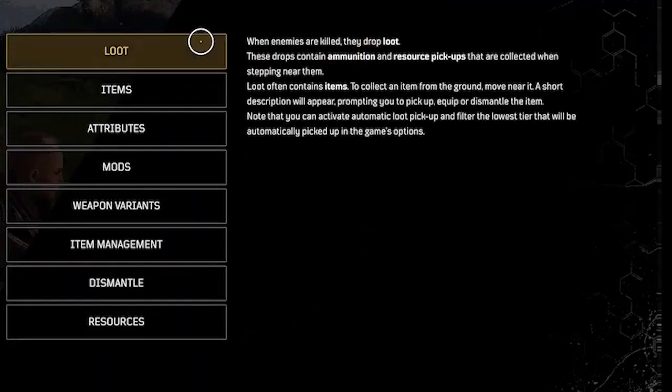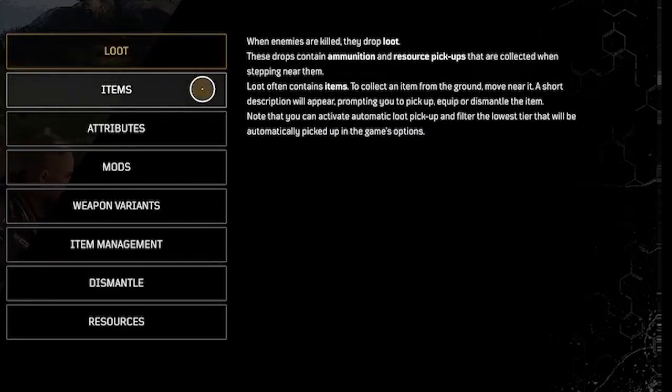Next, items and loot. When enemies are killed, they drop loot containing ammunition and resource pickups that are collected when stepping near them. Loot often contains items — to collect an item from the ground, move near it, and a short description will appear prompting you to pick it up, equip, or dismantle the item. Note that you can activate auto-loot pickup and filter the lowest tier item that will be automatically picked up in the game's options.